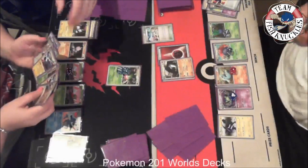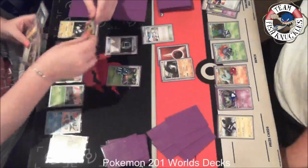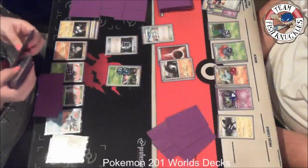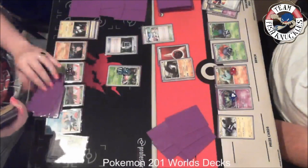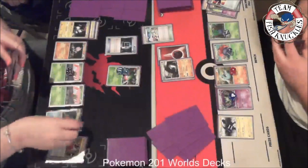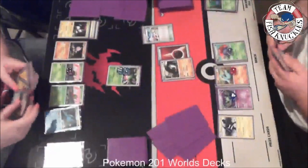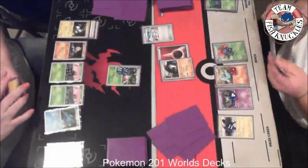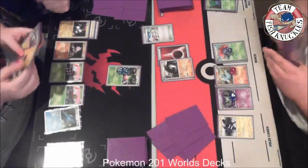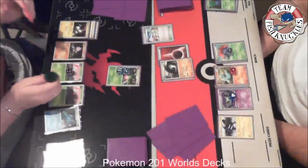Tracy has the Kingdra for sure and a Pokemon Communication. We have yet to see a Magnazone come out — it's kind of a draw supporter Pokemon that lets you draw until you have six cards in your hand. A Kingdra comes out and she puts 10 damage on the Oddish, takes a prize. Now it's four to six on prizes — I haven't taken a knockout yet.